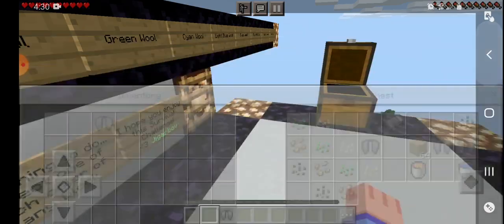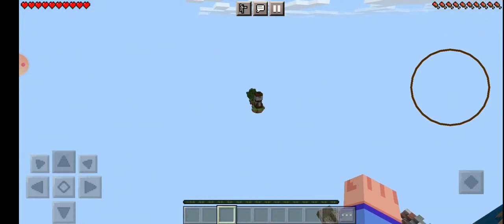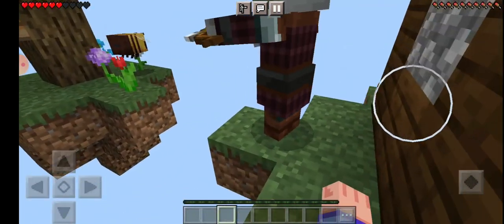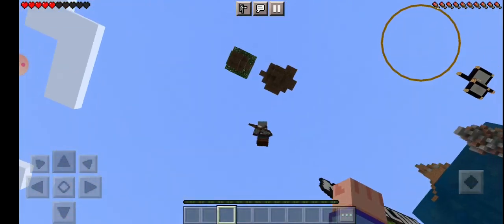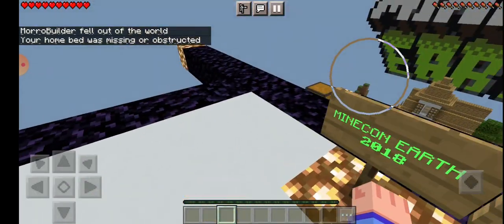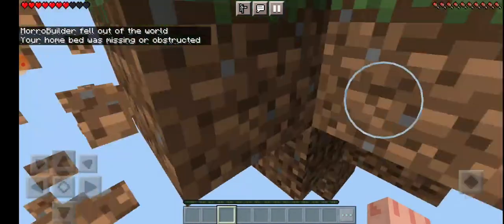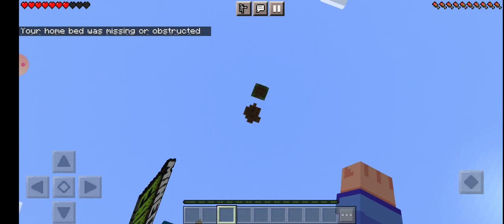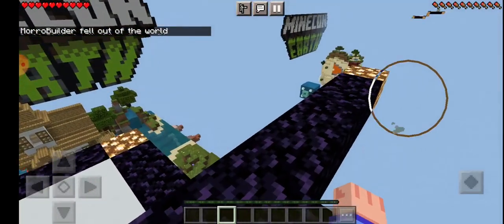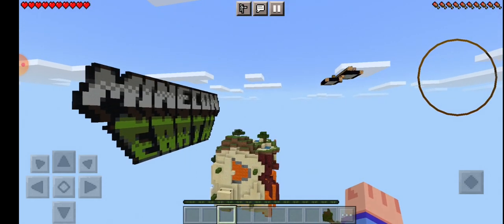So what I'm gonna do is fly over to the mini pillager outpost. Yeah, a lot of it is not a hundred percent workable, but let's go over here.